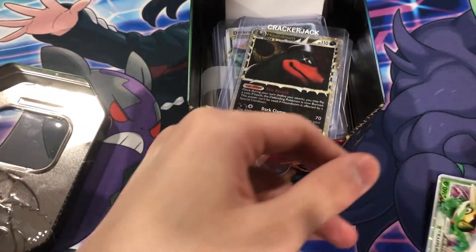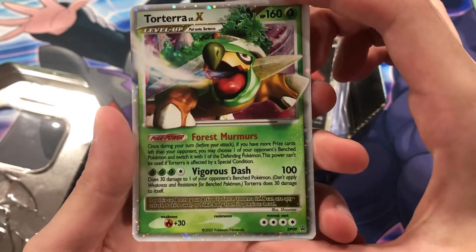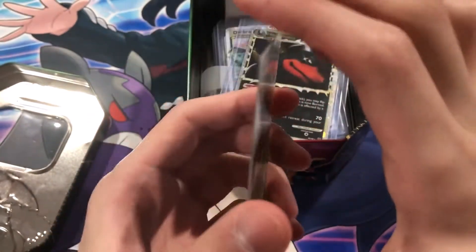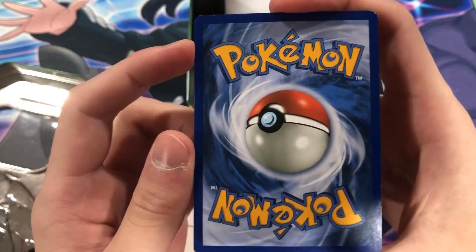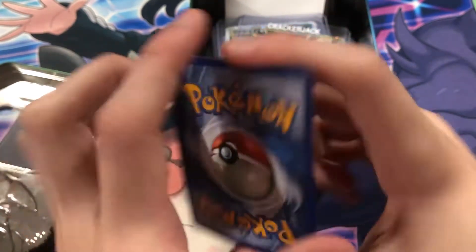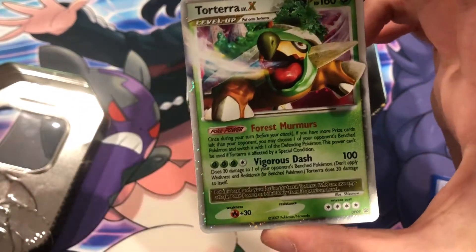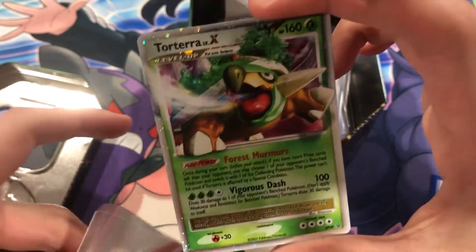Let's check out that Torterra first — this is the tin promo. I used to actually have one of these back when I was younger, do not know where it went. There's some whitening — a little bit on the edge — but very nice card overall. It's in like immaculate condition for being a card that's 14 years old.